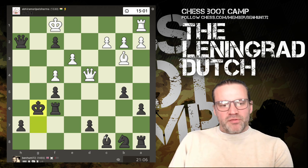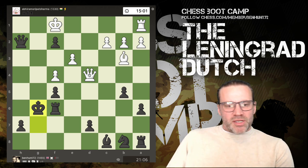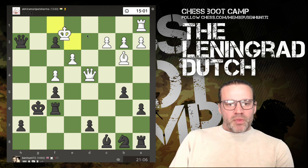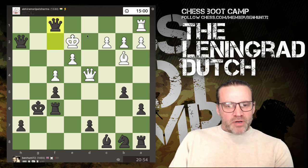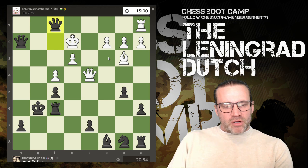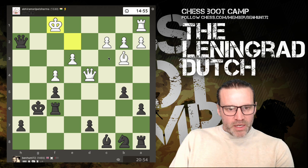Simply because there are no checks available to white right now, and I've still got this massive threat here. So the king moves out of the way, and now — I like this move — pawn f1 promotes to queen. The king is in a double check and actually has no squares whatsoever. So white is obliged to capture the queen.